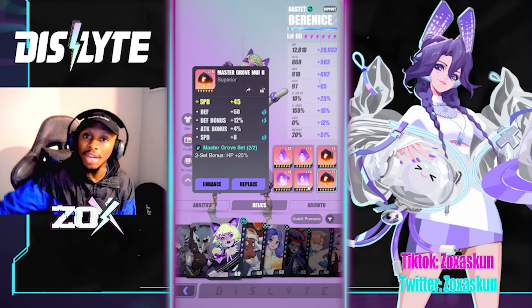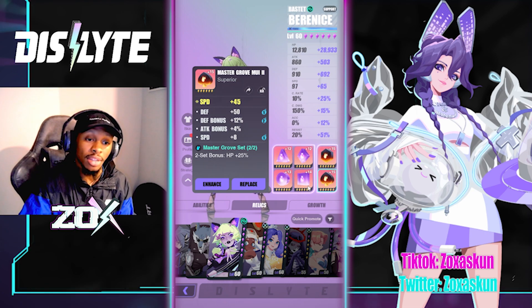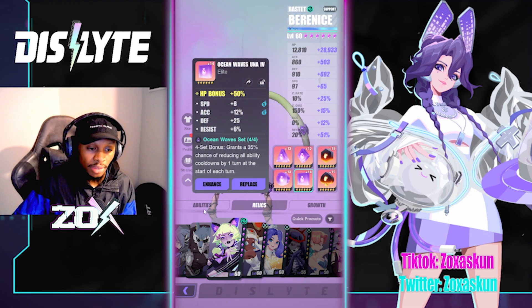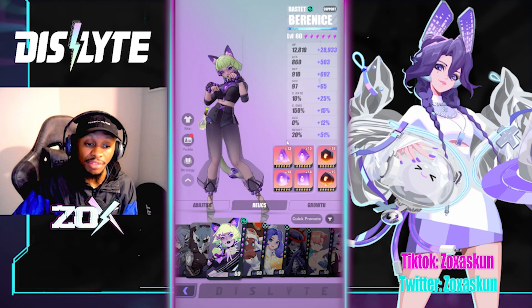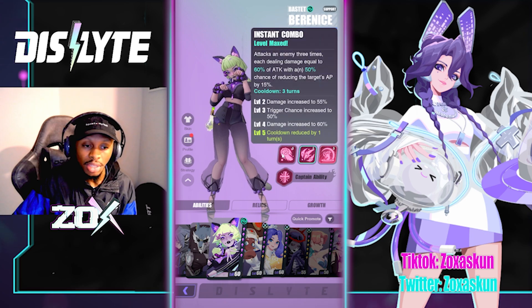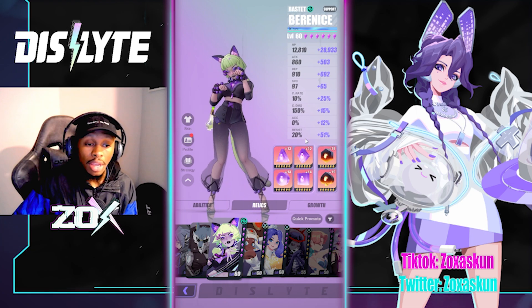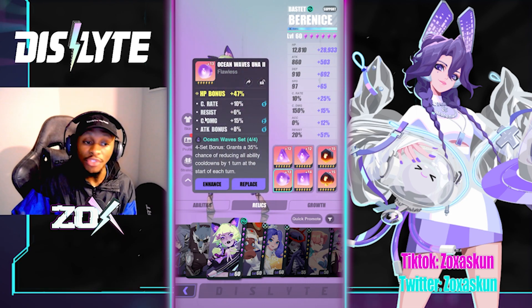Once you start pushing into content like Fafnir, you want her rotating efficiently, so speed becomes necessary. Her shield coverage scales off her HP, so the more HP she has, the more shield she gives to allies — which is really good. Her S2 and S3 are both on three-turn cooldowns at max, which are already extremely low.